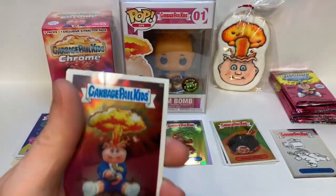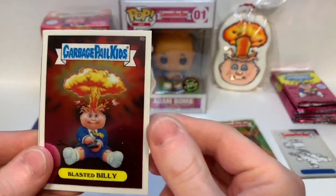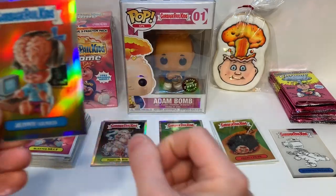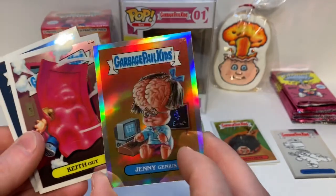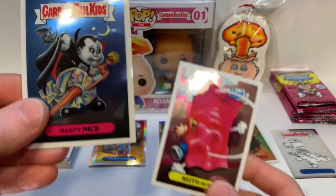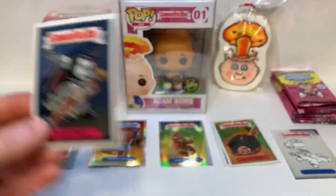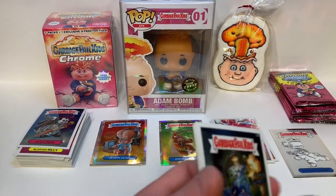Let's see what we have — separate piles. We got Blasted Billy, which I think was the checklist for this series: regular base, checklist. Jenny Genius — that's a refractor, we'll put her right there. And two more: Nasty Nick card 1A — too bad this wasn't a 1985 original, it's in perfect condition, perfectly centered. And a lost card.